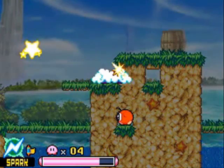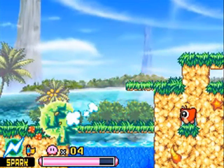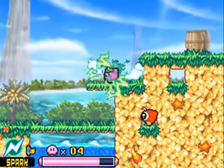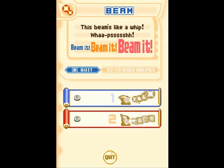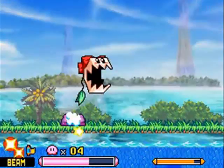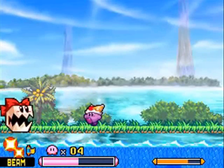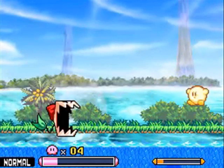We haven't shown Beam yet, have we? First I'll show off Spark, because I don't want to fight this upcoming boss with Spark. As you can see, we can now tap it more and charge more — we actually get two abilities with Spark. You can expand it to get a barrier, use the barrier for a bigger blast, or fire it off like a projectile, which is kind of cool. However, the projectile takes so long to charge up and is so finicky that generally it's not good. The most useful thing about Spark really is just that little barrier.